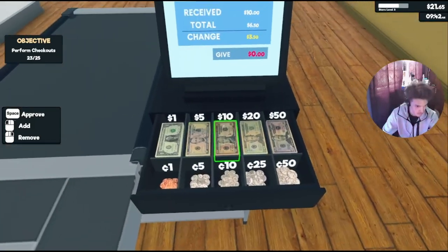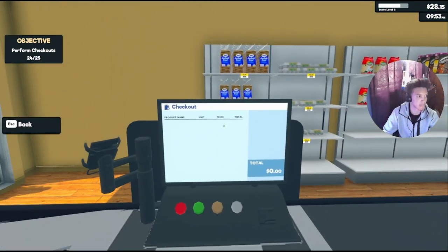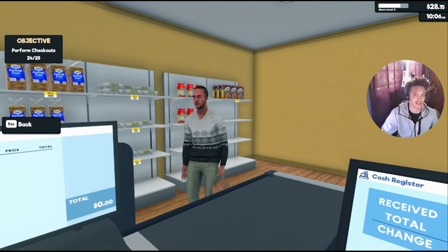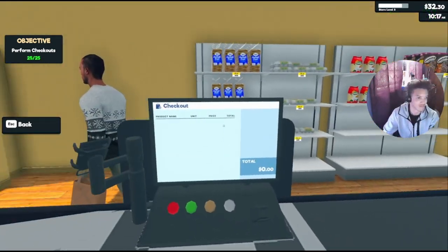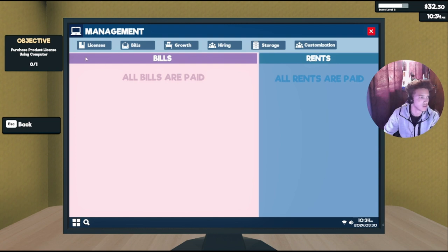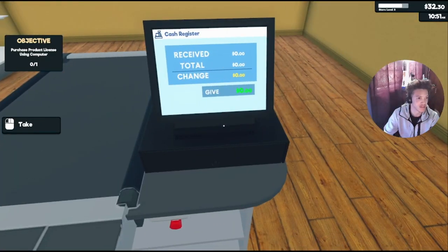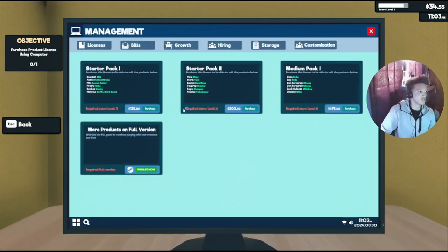She shot or something? She's looking down at the floor. Have a good day. I'm about to complete the objective, which is to get 25 checkouts. Oh, he's getting that chocolate pick cereal — strong chocolate. Purchase product license using the computer. How much is that gonna be? Store level three. Let me tend to this guy first — how you doing, you want some eggs?